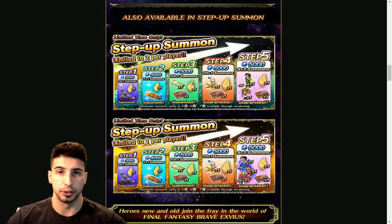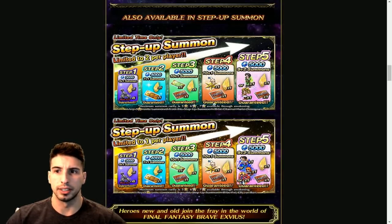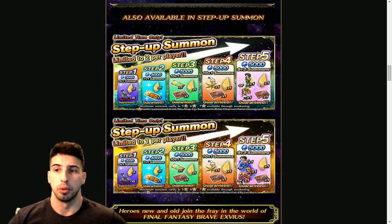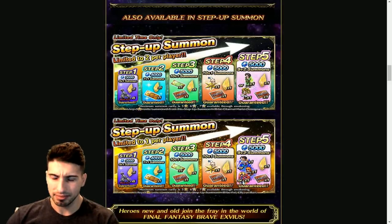Here you don't get a guaranteed rainbow, which sucks a little bit. You do get a limited time ticket. On step four, 10+1 — still no rainbow guaranteed, but you get another ticket. Step five is a 9+2 with a guaranteed Sitan or Maria, a gold crystal, and a ticket. That said, I feel like this is underwhelming — I don't think it's a good banner. You basically only get one rainbow guaranteed, and you end up with three tickets needing four to cycle back. We're looking at 15k, 19k, 22k lapis total — and up to 25k-29k just to get either unit.